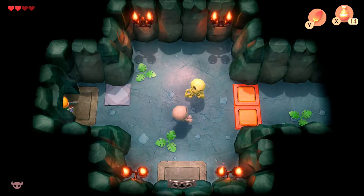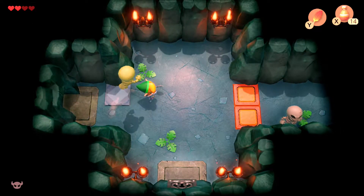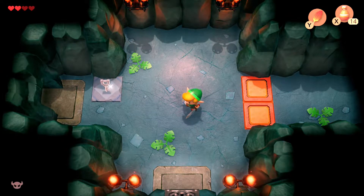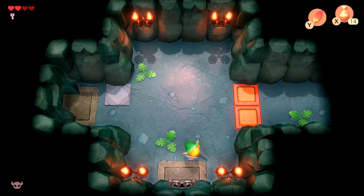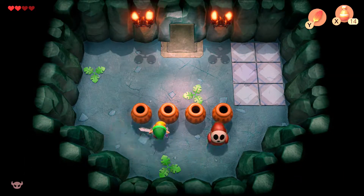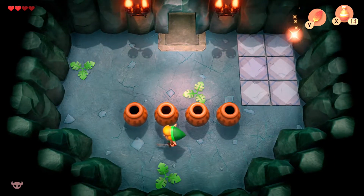You'll face these two skeletons. This new enemy likes to jump on top of you, so just make sure you avoid his attacks. And then this other skeleton — just make sure you turn your back on him and use your nice little spin attack. Now use the key to go down here, and you'll fight a shy guy. Just turn your back on him and use your spin attack to acquire your compass.